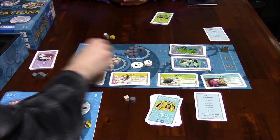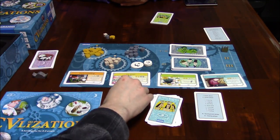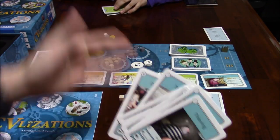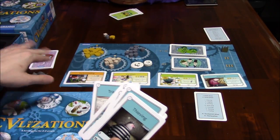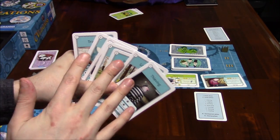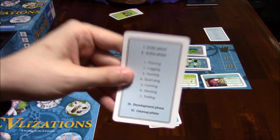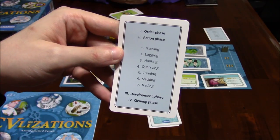You will be earning resources. Each player starts with 1 food, 1 wood, and 1 stone. They also get a deck of cards, and each deck of cards is the same. I just have the blue cards, she has the green cards. In a 2-player game, there is a third neutral player that we'll be using. Basically, we're going to be using these cards to perform different actions. The game round plays out through the order phase, the action phase, the development phase, and the cleanup phase.